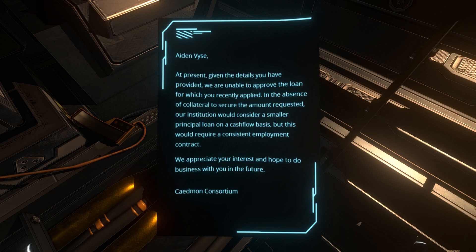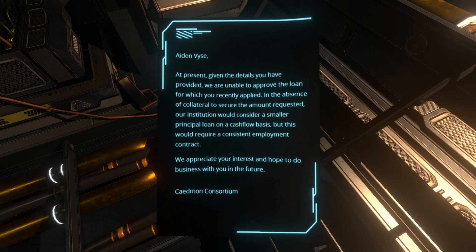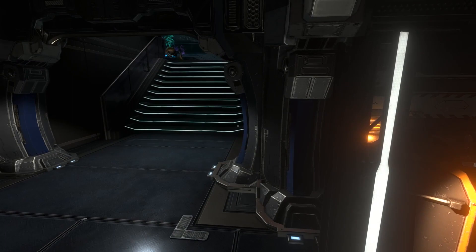'Aiden Vies — at present, given the details you have provided, we are unable to approve the loan for which you have recently applied. In the absence of collateral to secure the amount requested, our institution would consider a smaller principal loan on a cash flow basis, but this would require a constant, consistent employment contract. We appreciate your interest — Kedman Consortium.' So he's trying to borrow money — that should be in his room. I guess he was looking at it while fixing this mess. So he's not employed here consistently; maybe he's a contractor.